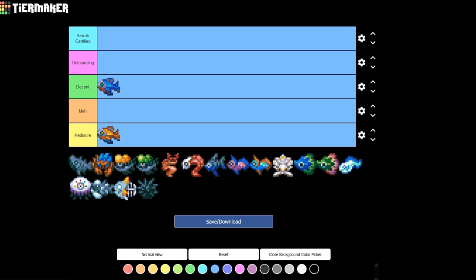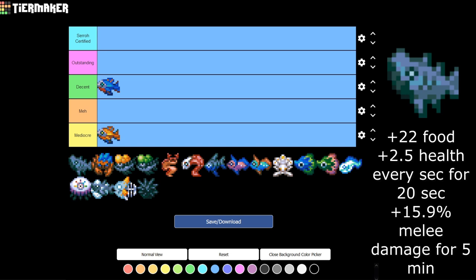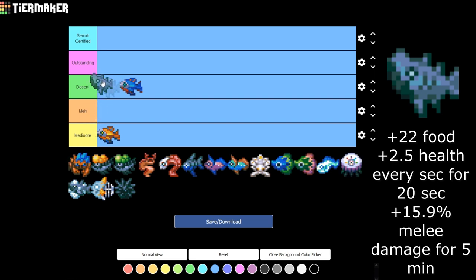The third fish in the Dirt Biome is the Rockjaw. This fish is also really good — it gives you plus 22% food, plus 2.5 health every 20 seconds, and plus 15.9% melee damage for 5 minutes. Early game, that extra 15% melee damage is going to help you out so much, especially against Gorm the Devourer and even the Slime Boss. Anything that buffs melee is just really great in this game, so I'm putting it in Outstanding.